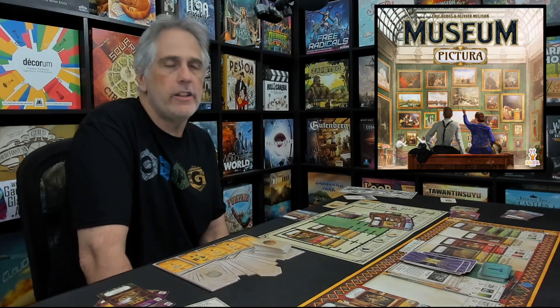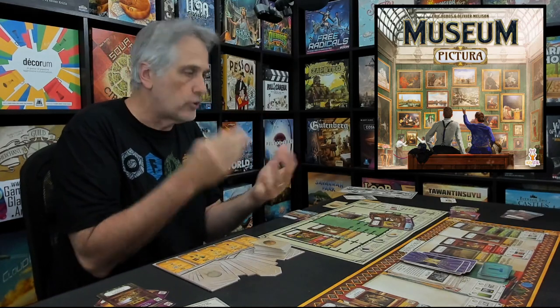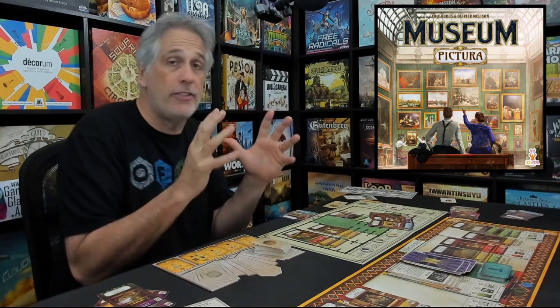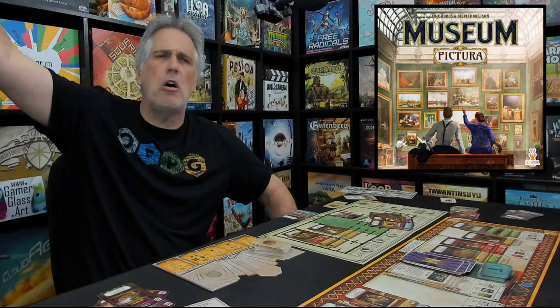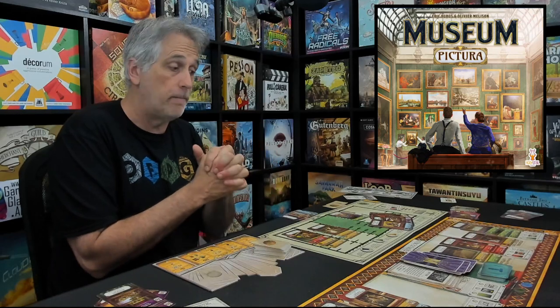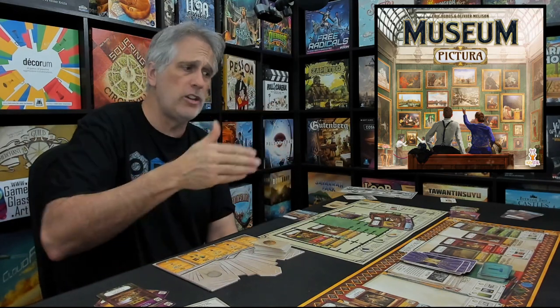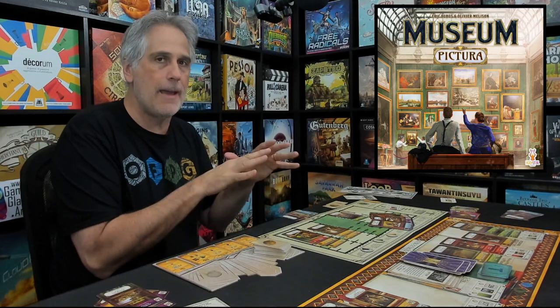Every card you play or discard, you have to be thinking about four or five different potential uses for it — what you're using it for right now, but also what you'll use it for in three rounds. That's why some of this made its way into the original Museum, which I thought was brilliant too. But this game takes Museum and ratchets it to the next level. This is one of the heaviest games I have played this year — not because of rules complexity, since the rules are actually even simpler than the original Museum, but because of the depth on display here. These are strategically multi-use cards as opposed to just mechanically multi-use, and that makes this game very special indeed.